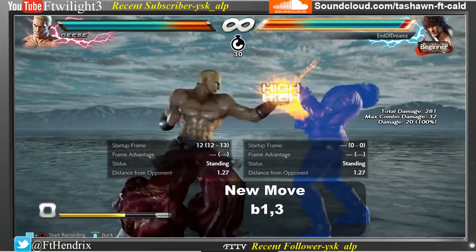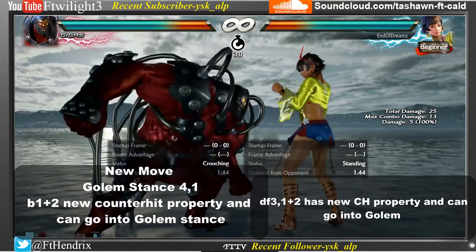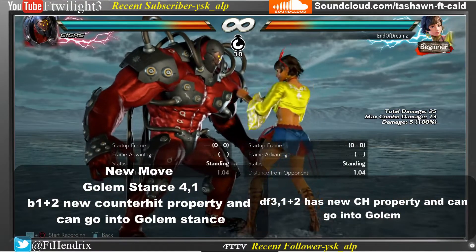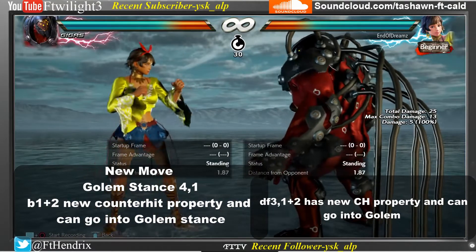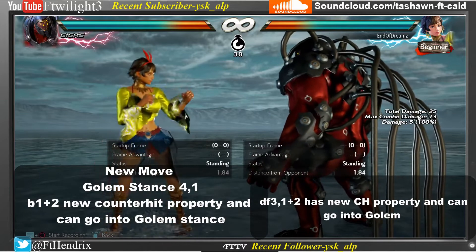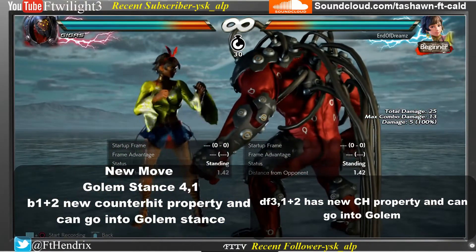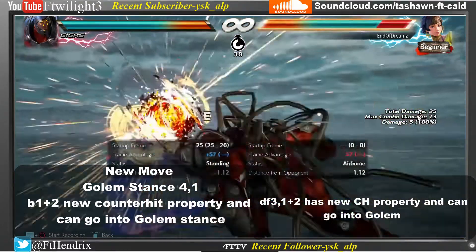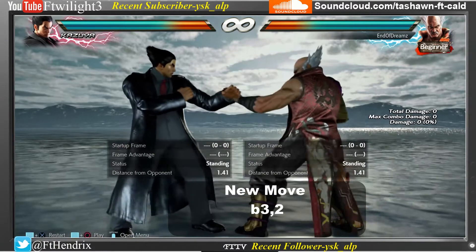Geese's new attack is back 1, 3. Geese's new move is 4, 1 from Golem stance. His down, forward, 4, 1, 2 has a new counter hit property. He can now cancel his Golem stance by pressing 3, 4 into down, forward, 4, 1, 2. Back 1, 2 also has a new property on counter hit — he can go into Golem stance by pressing 3, 4. Geese also has a new attack: back 3, 2.